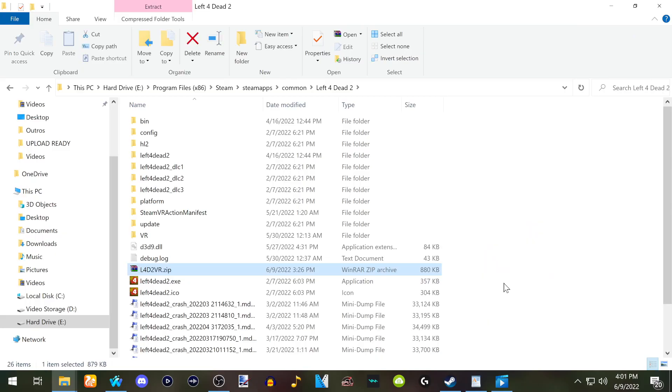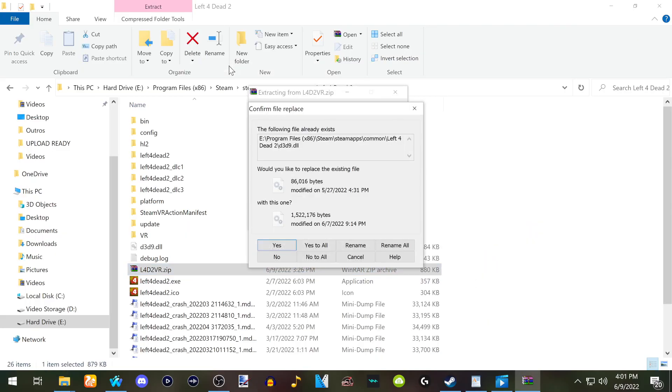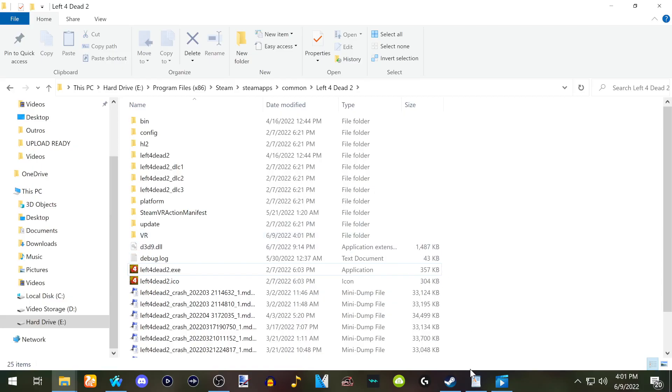Drag the folder in here and right click, then click Extract Here. I already have an older build, so it is asking if I want to replace the files, so I click Yes to All. This is how you will update the mod in the future as well. Now you can delete the .zip folder, and that's it — the mod is installed.